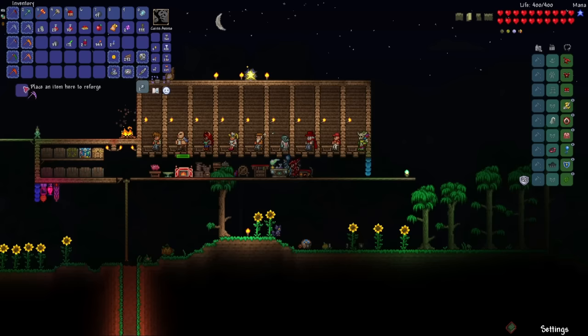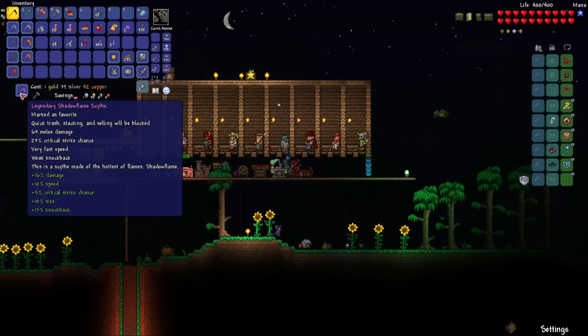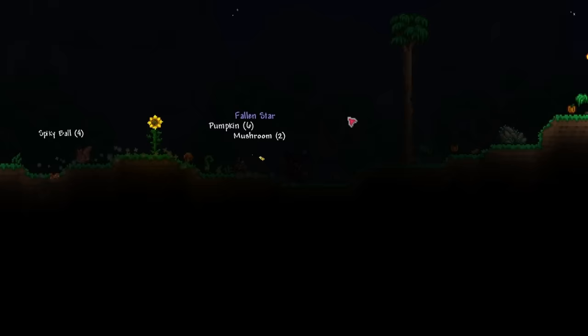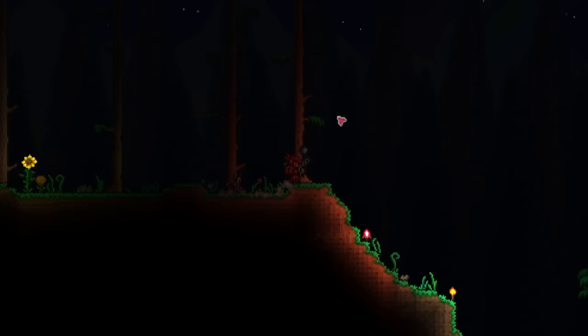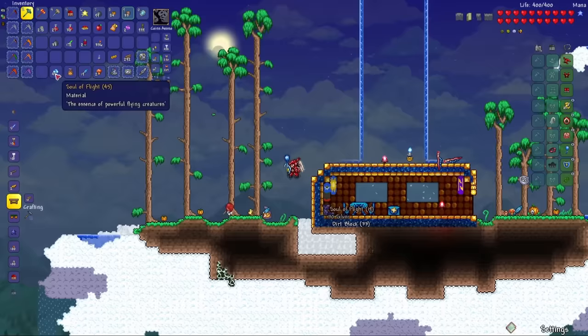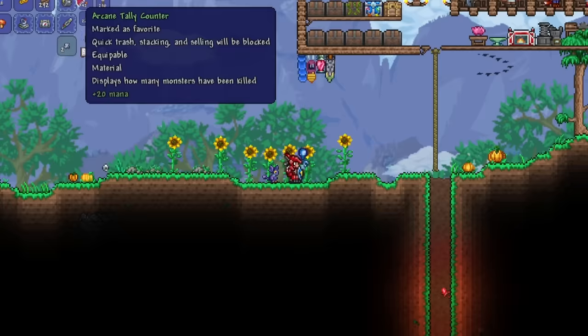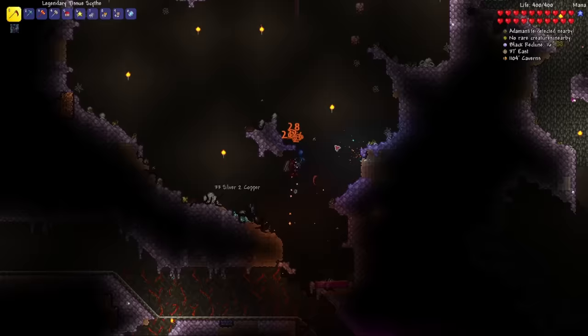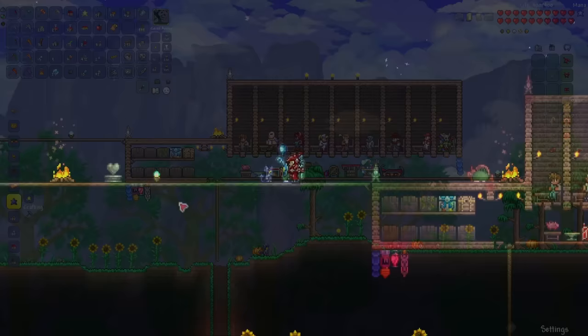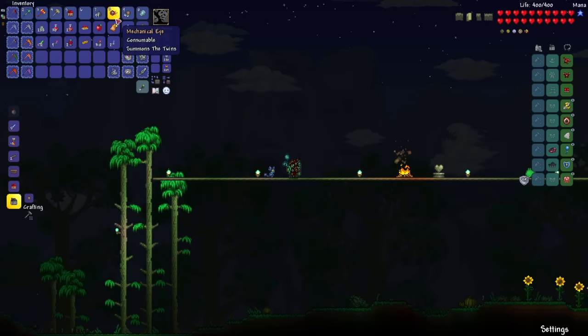Before I take on the mechanical bosses, I need better mobility. So I'm going to go up to a sky island to kill some Wyverns for Souls of Flight so I can make myself a pair of wings. That is enough Souls of Flight — I've got 45 now. And I'll farm some more Souls of Light since the Hallowed is right over here. Let's go ahead and make our Angel Wings. The first mechanical boss I'll be fighting are the Twins — without further ado, let the show begin. I'll be aiming for Spazmatism first.